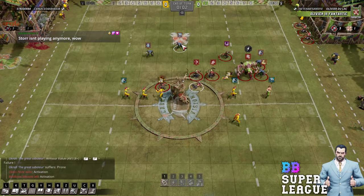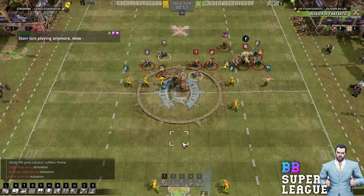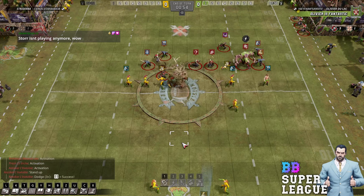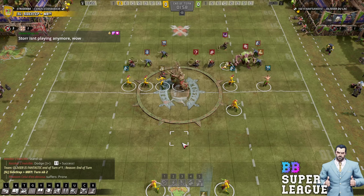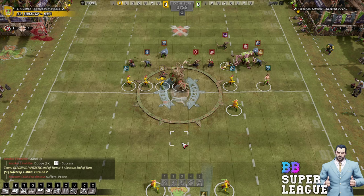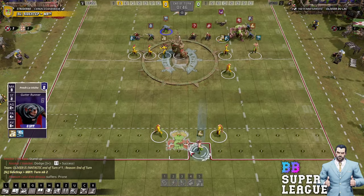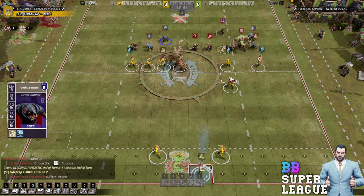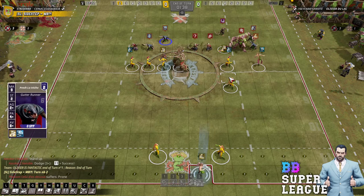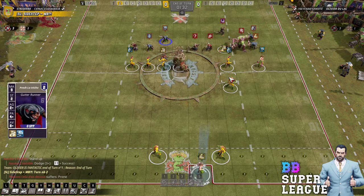Just realised that's the reason for this guy being further back — so that he doesn't get hit by the Rat Ogre when it blitzes. Flipping Rat Ogre, I hate it. Could just keep out of range of the stripper, right? Could just stay back for a bit, try to fight the rats that are there. Doesn't seem great though, does it — fighting Mighty Blow every turn.